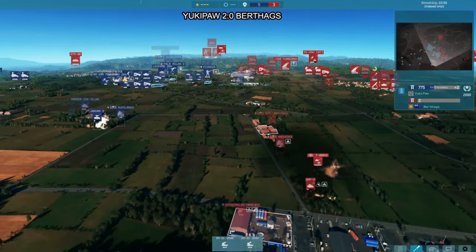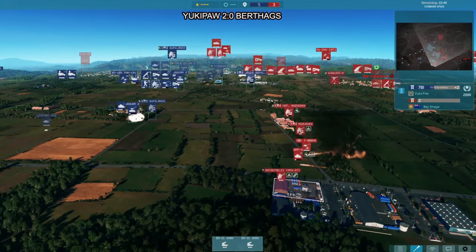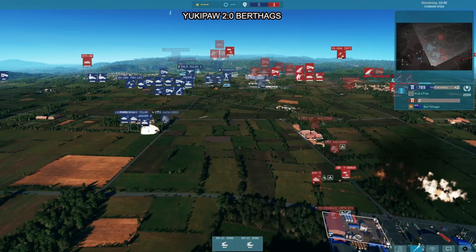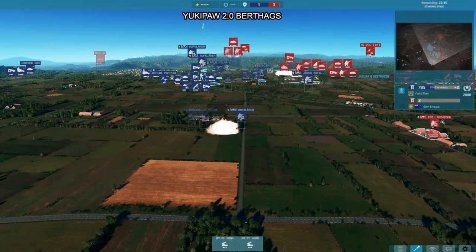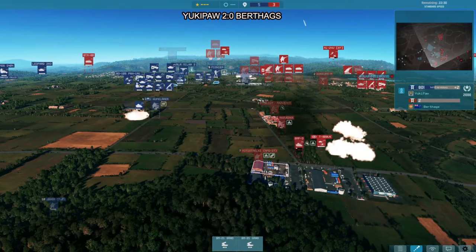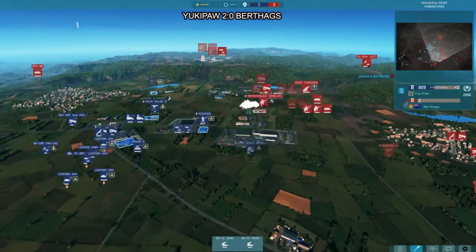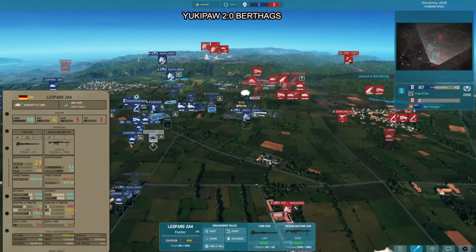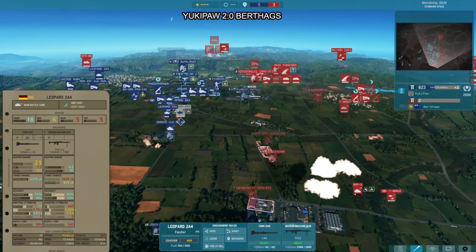This push once more doesn't seem like it will connect. Yukipor has a strong defensive point. The artillery gets the Jaguar but the Leo remains unfazed — and the Marder next to it will help out as well. The Leos are really showing their superiority in direct tank fights, with their main gun advantage and the side armor disadvantage not being exploited often enough yet by Berthax.